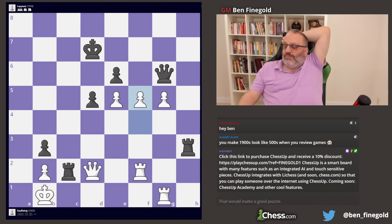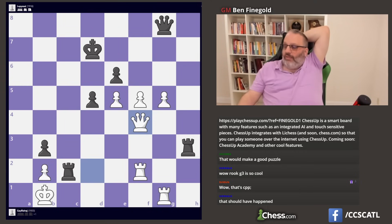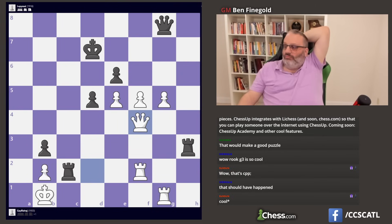In this position, rook takes queen wins. Black played queen here, which loses. Now black's king is no good. Queen f5 is a blunder; queen f6 is winning, because if black trades queens, white has passed pawns queening. Now it's a draw again.